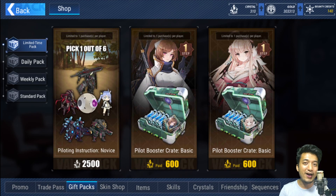Hello guys, Genos here and welcome to Final Gear. Today let's discuss the piloting instruction nobis package that is gonna cost 2500 crystals, which I think is an amazing deal even for free-to-play players just like me. Recently we actually managed to get 1650 crystals for free as compensation rewards, and the rest of the crystals we can easily farm through events, story content clearance, and so much more.